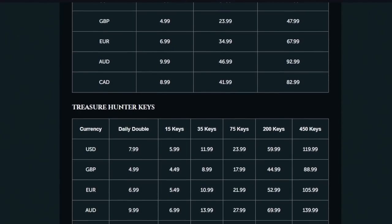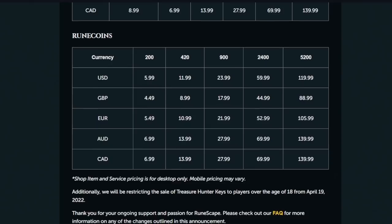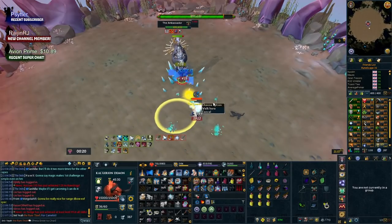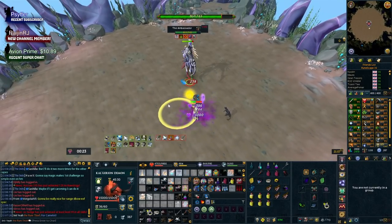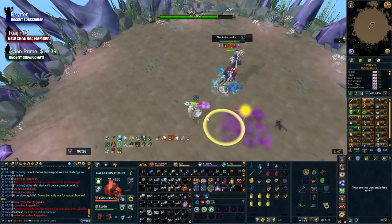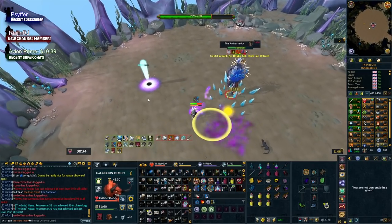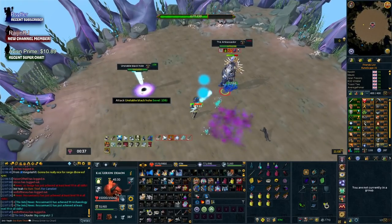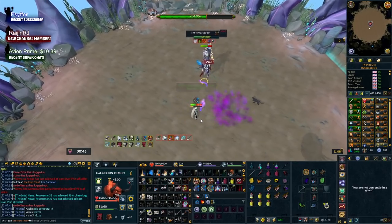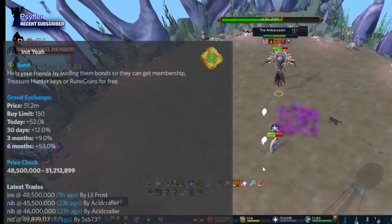How would you do this, and is it easy, efficient, and does it make sense to do? As someone who has paid for their membership with bonds for probably six years since coming back to the game — yes, paying for your membership with only in-game money is absolutely something you can do and it doesn't really affect your gameplay all that much, as long as you do it properly and separate that cost from everything else, which is what I'm going to show you in this video.